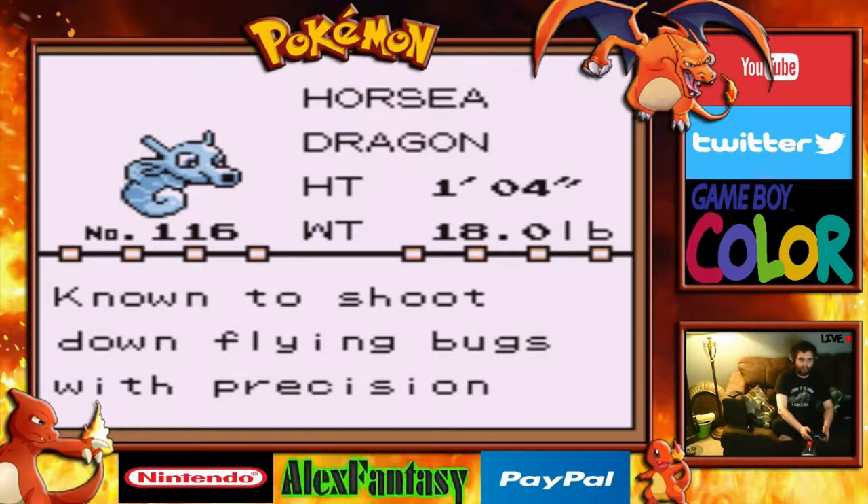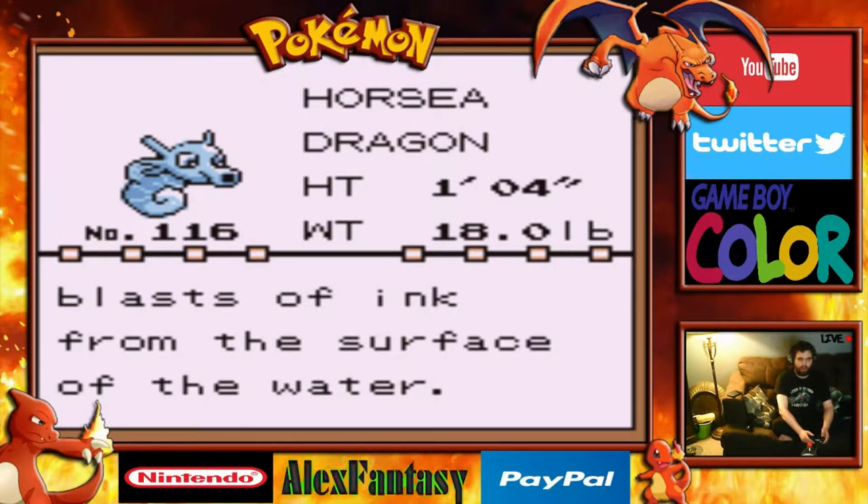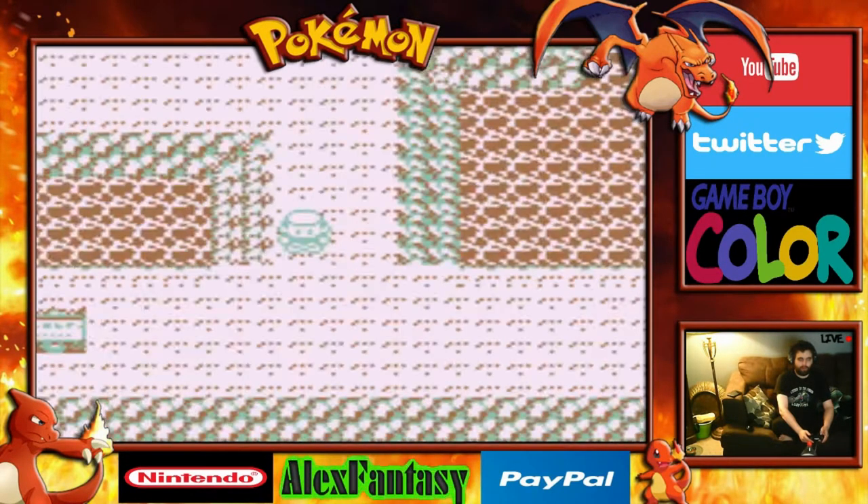Its new Pokedex data will be added. It is the Dragon Pokemon, number 116 in the Pokedex — known to shoot down flying bugs with precision blasts of ink from the surface of the water. And off to Bill's PC. Very cool.